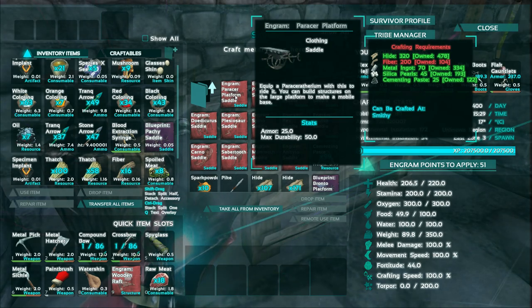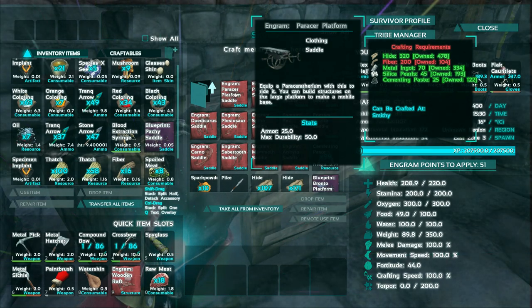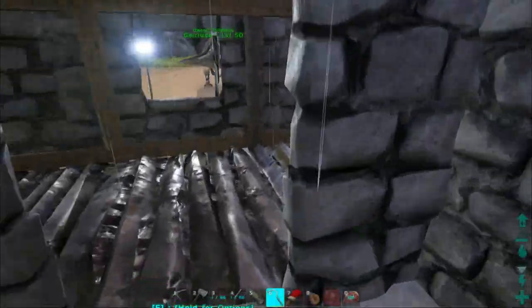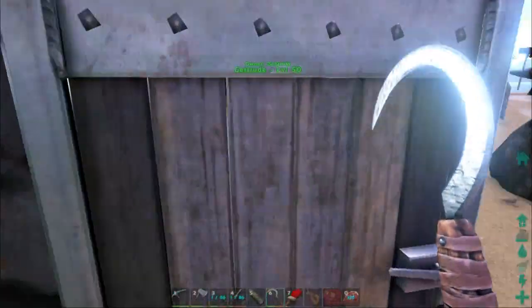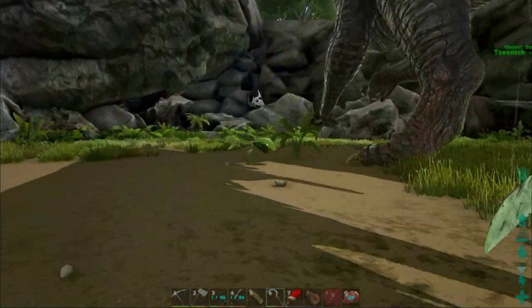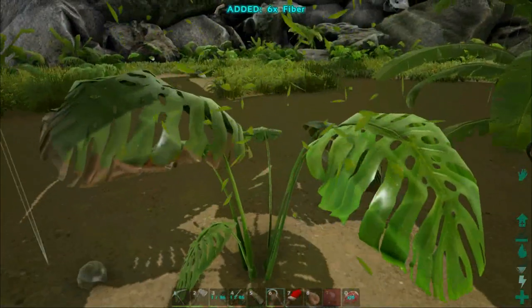We have 334 metal here and about 200 left on the Bronto herself. We need a little bit of fibre, then we can make the saddle. We should also go ahead and get ourselves a load of berries, as I believe these are herbivores — I'm almost certain they are, as they look rather like giant camels.